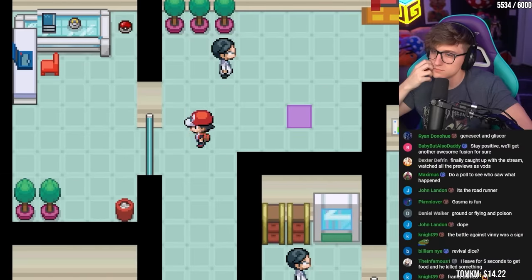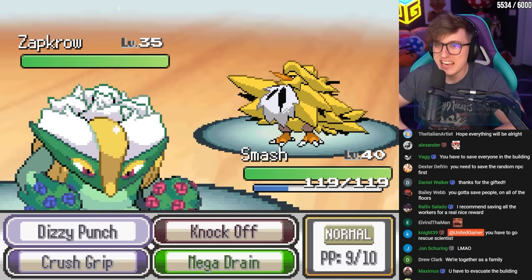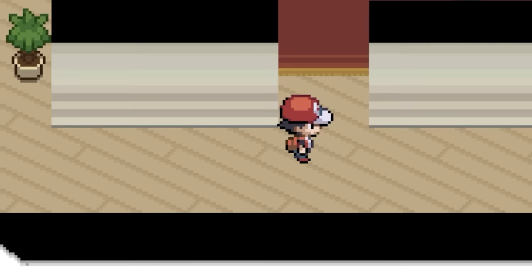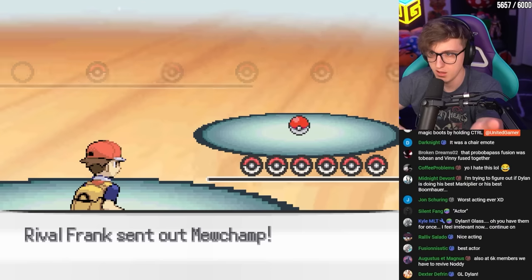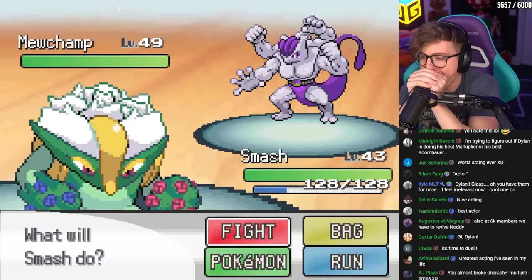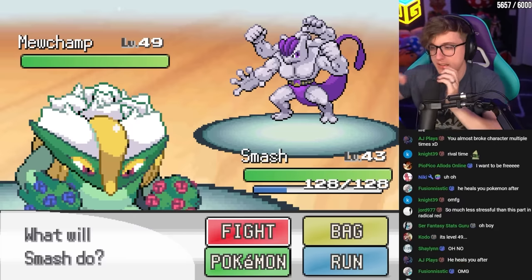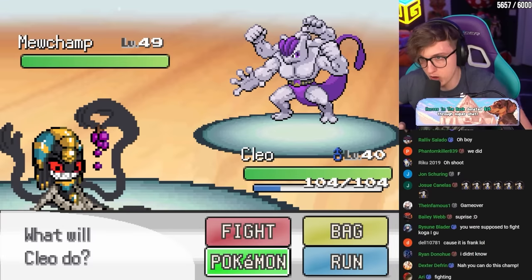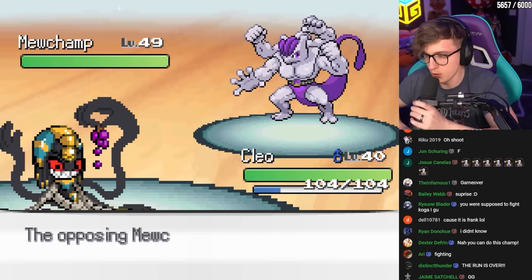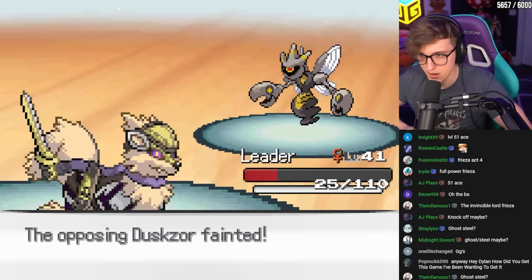We're in Silph Co now and I learned I have to evacuate all the hostages to fight Giovanni. We rescued all the hostages and it was finally time for Giovanni, but of course our rival came first. His lead was amazing — a Mewtwo-Machamp fusion. I quickly realized I'm not supposed to be here: he's level 49 and my team is barely scraping at 40. I switch into my Ghost type being super effective and dodge his Cross Chop. He must not have anything for Cleo because he keeps Bulk Up-ing. Luckily we slaughter this Mewtwo and the next few mons coming out were pretty easy.